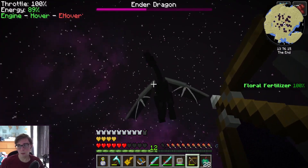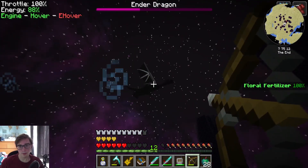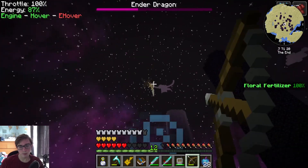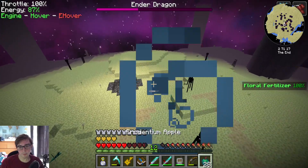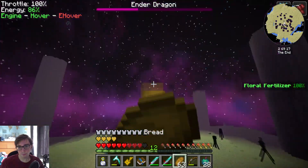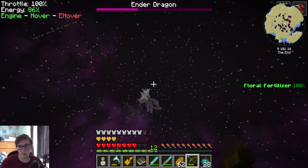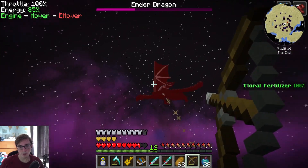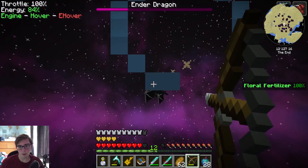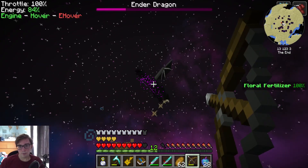I need to get some cobalt - cobalt is like the strongest material for weapons. Come down man, I've got tons of arrows but they don't have infinite durability. Thank God he doesn't heal. I'll go up - good thing this jetpack is a million times better than the iron one I originally had, which would have run out ages ago. What a snipe! Oh my god, finally he's coming back to me.